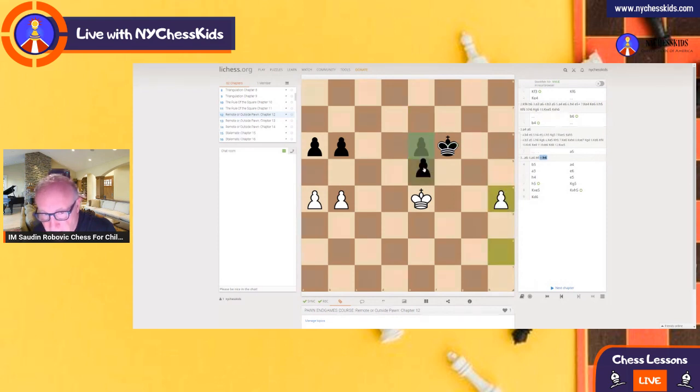Let's say here, we push the pawn again. Now if the black king goes to g5 to capture that pawn, it's okay — because what happens is that your king is closer to the rest of the pawns, and then we go to the other side and we win all the pawns.